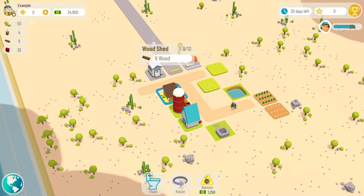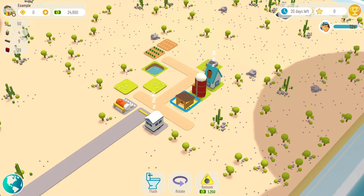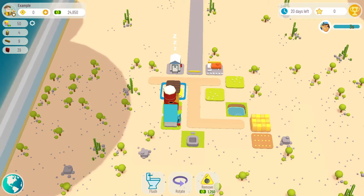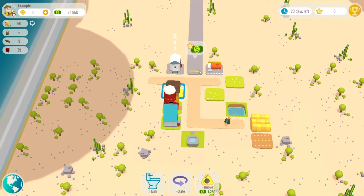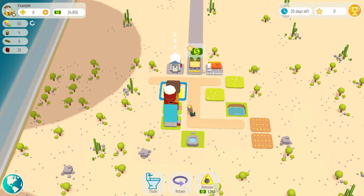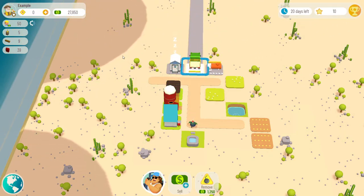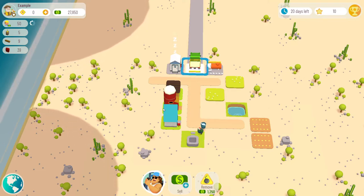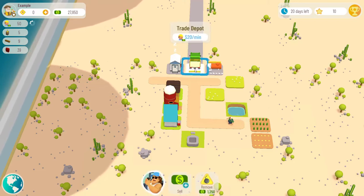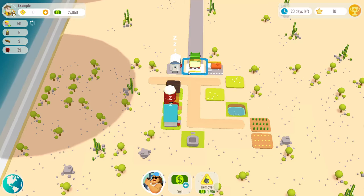You start with nine wood, and this is your woodshed that you start with — it only holds 10. I believe they start you with nine instead of a full woodshed because they don't want you to sell your wood, because that would mess you up entirely if you sold your wood in the beginning, especially in the desert or the plains, because you don't start with trees. When you click on that, I got 10 points. You don't get many points for wheat — the more complicated the items you create are, the more points you get when you sell them.